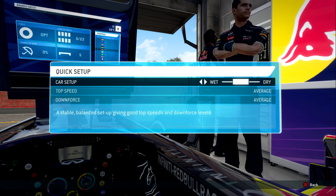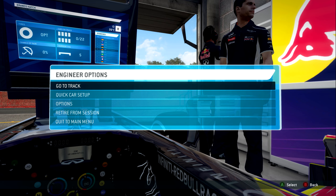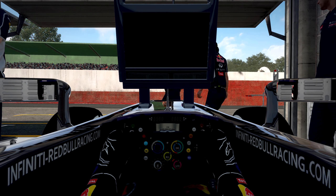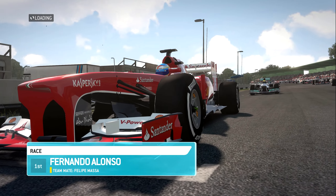Brands Hatch is not very straight-line heavy so I'm pretty happy going right down the middle for the balance setup. We're starting P5 and we have a little radio transmission there. Intense music here on the grid - we're ready to roll.